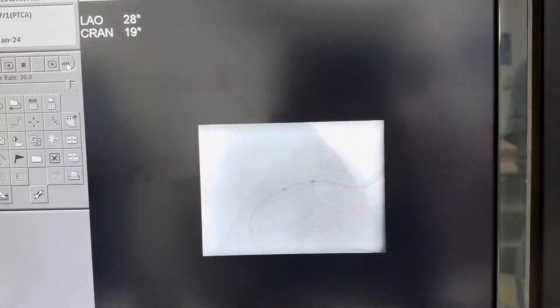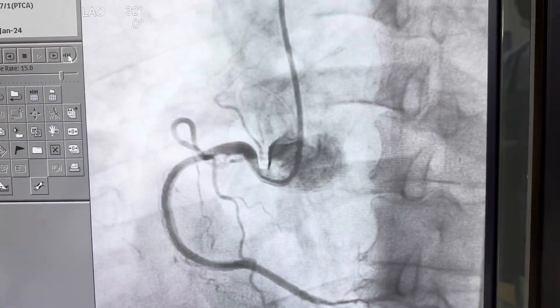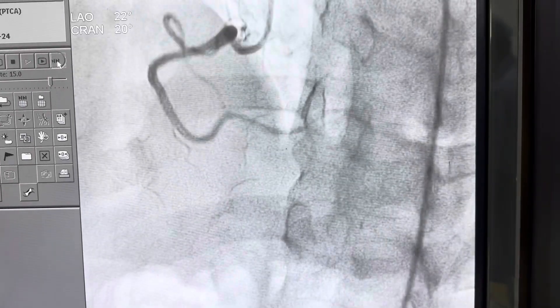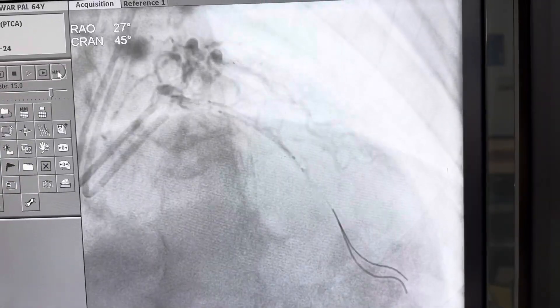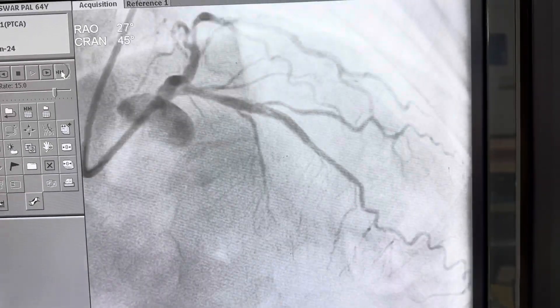It was a little bit difficult because with the five French guide catheter, passing of a long stent is always challenging — it has no back support. Sometimes it is necessary to keep both wires. However, we did it successfully, as you can see.